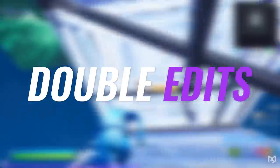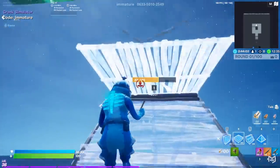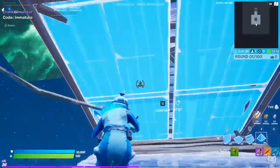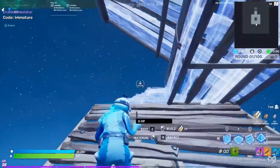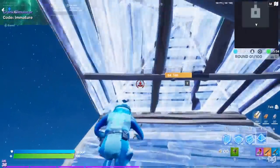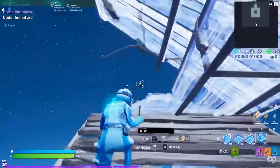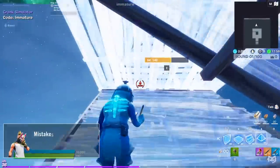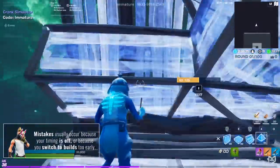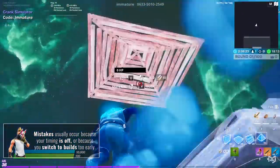For the next step, we're gonna be working on double edits. You're gonna repeat ramping up and placing a floor, but this time follow up with the pyramid and edit through both pieces. For the pyramid, you can select one or two tiles — there's no real benefit to the two tile edit here, but you can choose which you prefer. A lot of people still struggle with double edits, and the main reasons are either their timing is off or because they switched to builds too early.